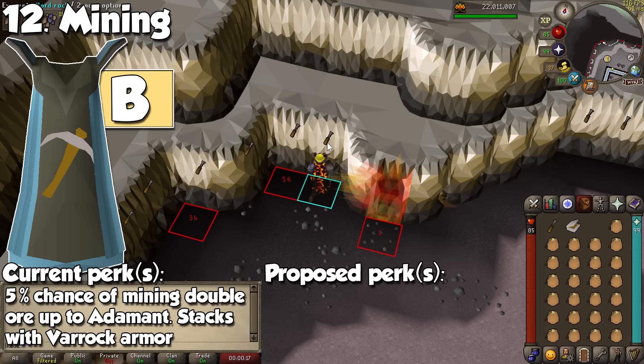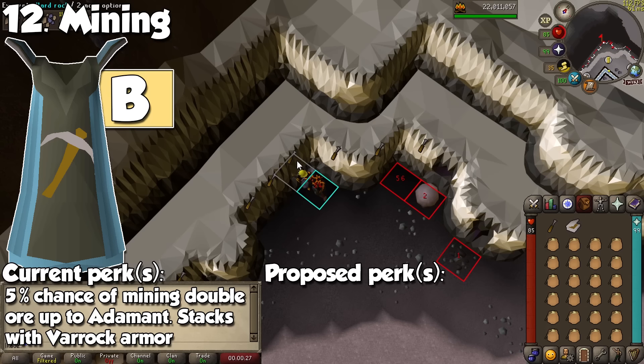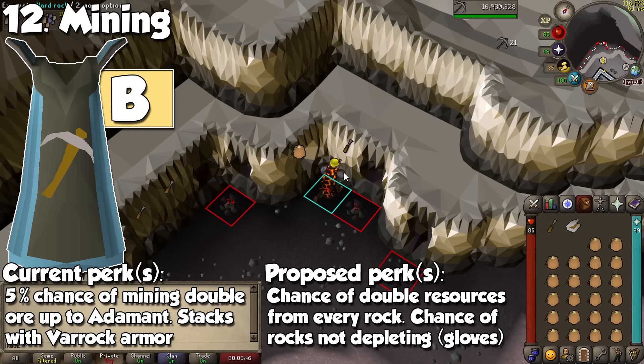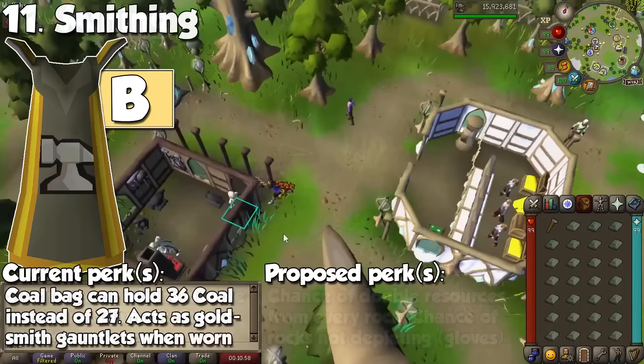Mining is one of the more useful capes in this category. When wearing it, you have a 5% chance of receiving an extra ore up to adamant, and it stacks with Varrock armor. If you have a 99, there's a big chance you won't be doing a lot of mining outside of Amethyst, the Motherlode Mine, and shooting stars. The effect could be increased to give a chance of extra resources for every single rock in the game, or the cape could work alongside the Expert Mining Gloves and increase the chance of rocks not depleting.